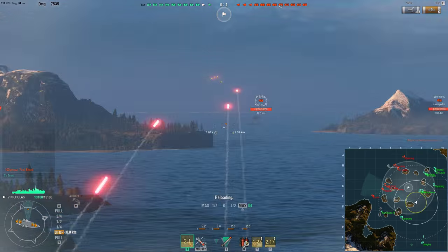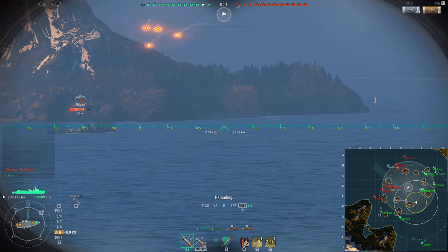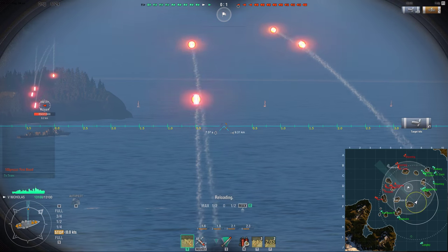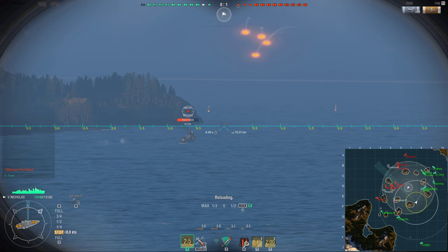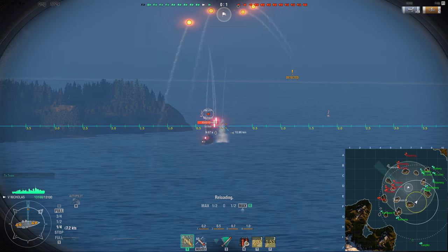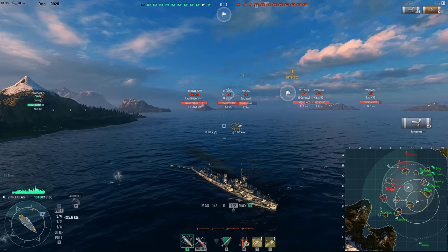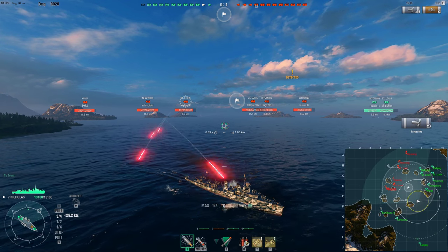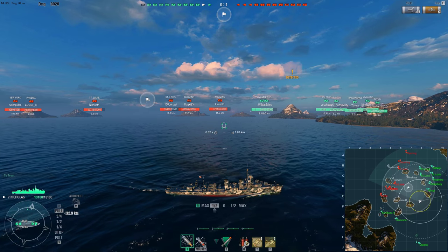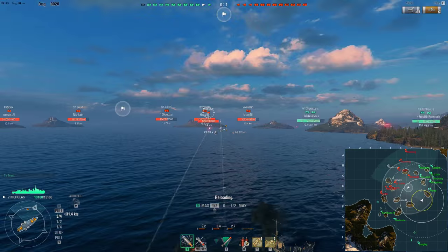Unlike, for example, the Russian DDs — which have very flat arcs and more powerful guns — the US DDs actually have a decent range on their torps, even to the capability that they can stealth torp much sooner than the Russian DDs can. Their torps are, in general, much more versatile. In this case, the Nicholas has a 5.5 kilometer torp range and torps on both sides of the ship. I'm harassing now. You can see I'm detected — my smoke finally ran out.